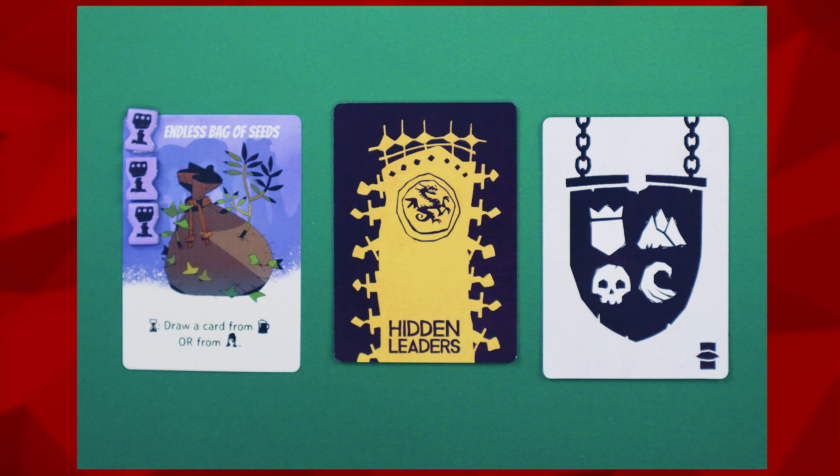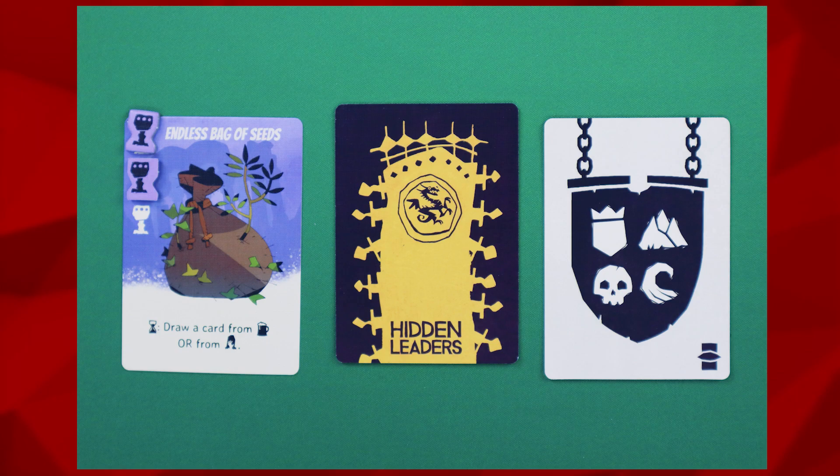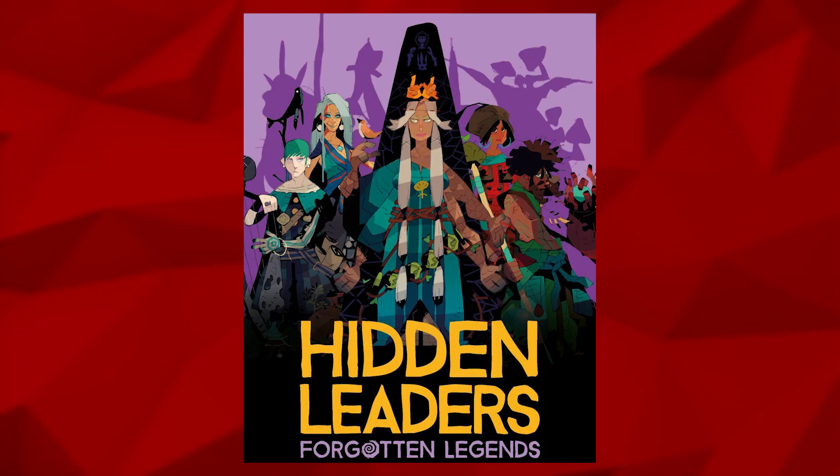Each artifact has a unique power that can be triggered in one of two ways. If it has a lightning bolt symbol, it can be used anytime during the first step of playing a card — before or after they play the card. If it has an hourglass symbol, it can be played after the fourth step of their turn when they fill up the tavern. Any time you use an artifact card, remove one of the artifact tokens and place it back in the box. If there are no more tokens on the card, you cannot trigger its ability.